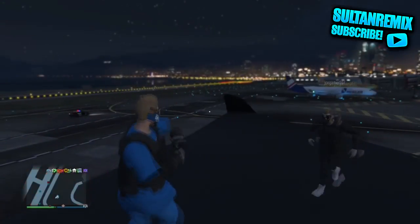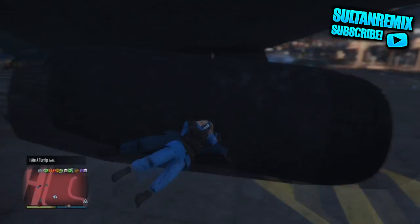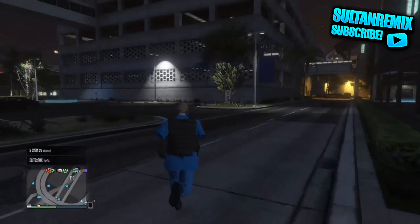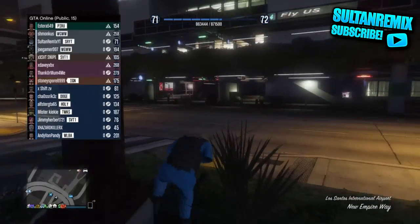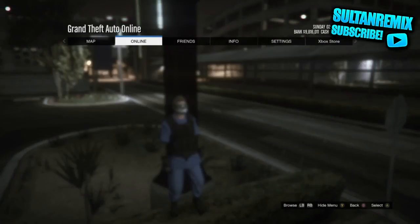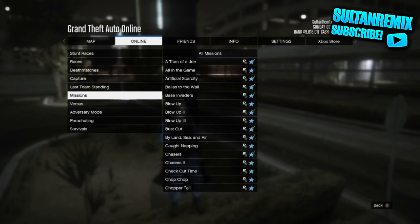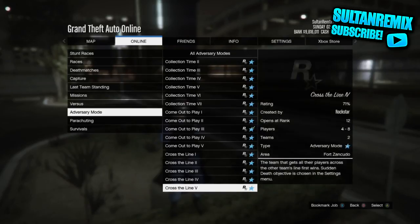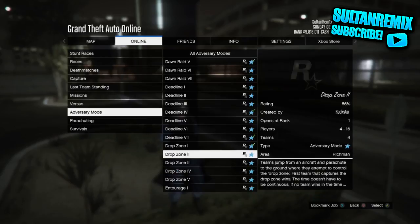It's gonna be in like a modded outfit slash how to get the joggers. So I'm gonna show you how to get the pink joggers, the orange joggers, the green joggers, and the purple joggers - basically just any type of joggers. Obviously you can't get the white, blue, or gray joggers from this because it's not director mode. But what you're gonna do is just start up Drop Zone.